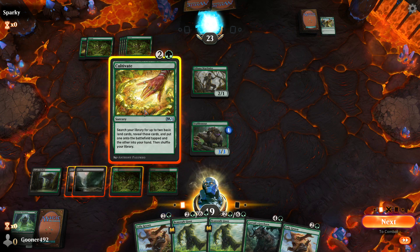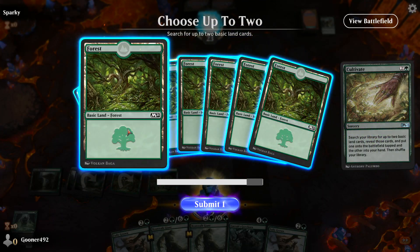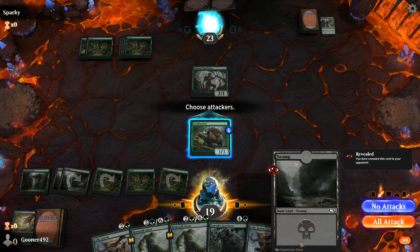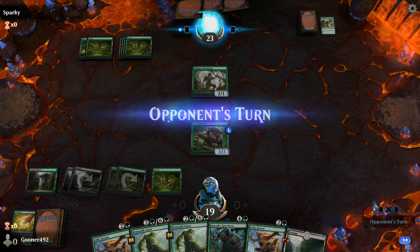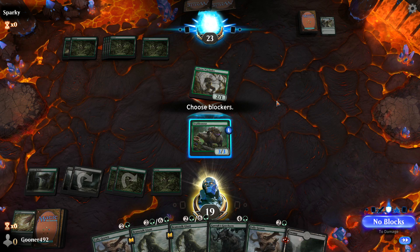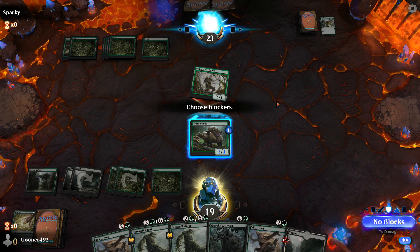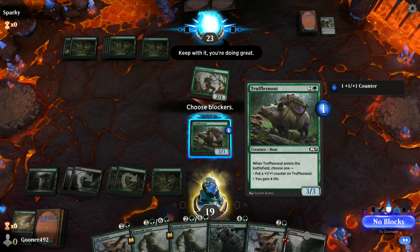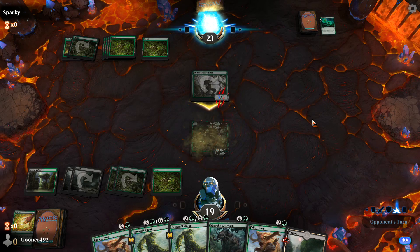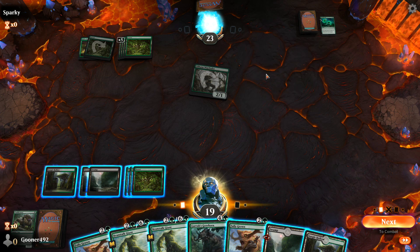Unlike instants, sorceries cannot be played at any time — they can only be played during main phases. Cultivate lets me search my library for up to two basic land cards: I put one on the field tapped and the other in my hand. I'm going to take the forest and put it on the field, and bring the swamp to my hand. I'm not going to attack — just keep the Truffle Snout on the field as a deterrent. But he's attacking me because he probably has an instant cast spell to make the Wayfinder stronger, and once again the Wayfinder's power and toughness was greater than the Truffle Snout's.